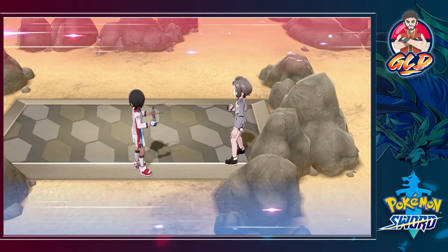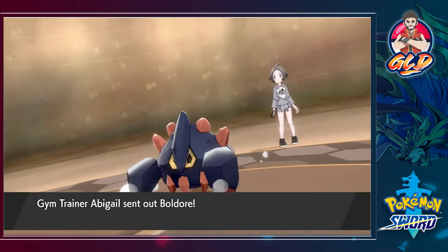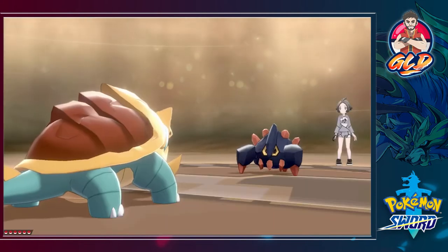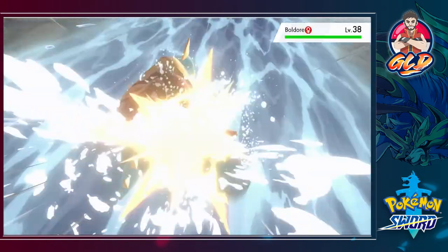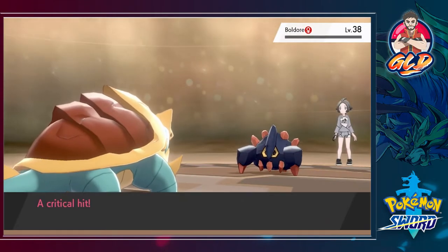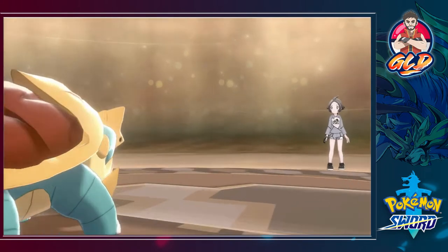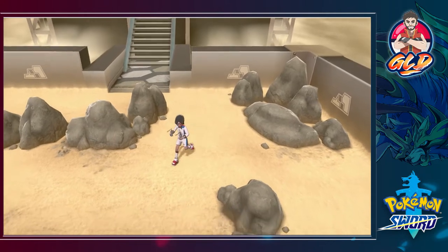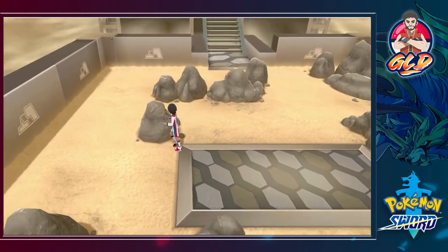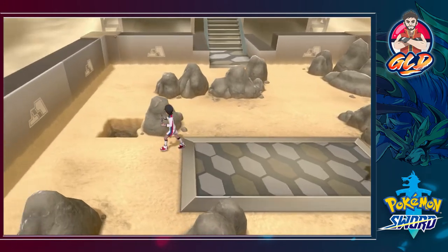Here we go, another battle - taking on Abigail. Let's go ahead and take her on. Rock type Pokemon are weak against ground, ice type, and water type - and don't forget the occasional grass type Pokemon. Just like that, Boldore has been defeated and we have defeated Abigail. But I think the challenge is getting to that section over there, and yeah that's the wrong way to go.